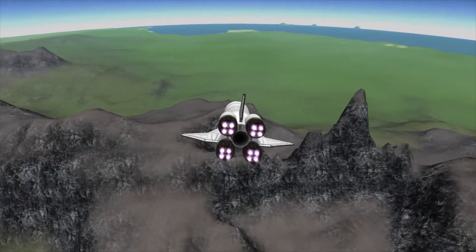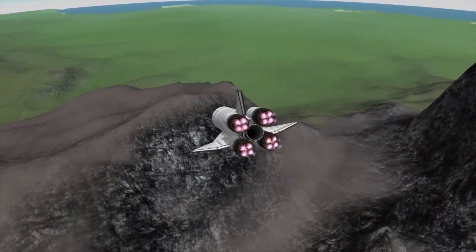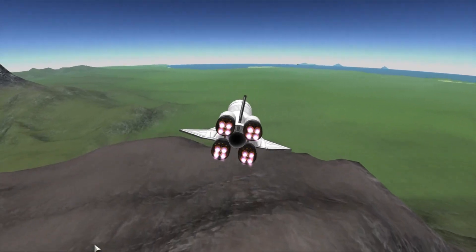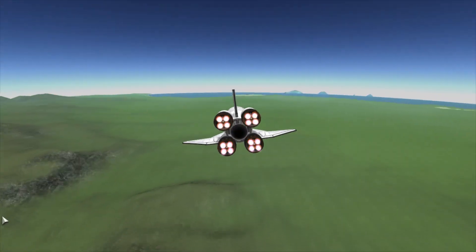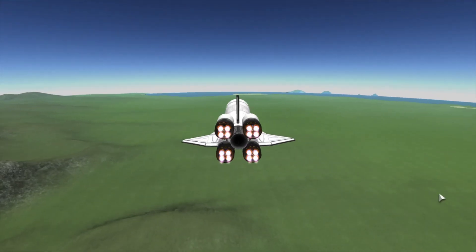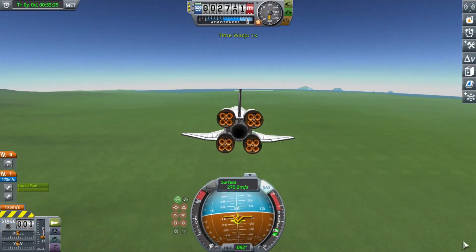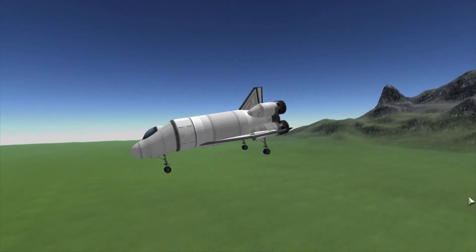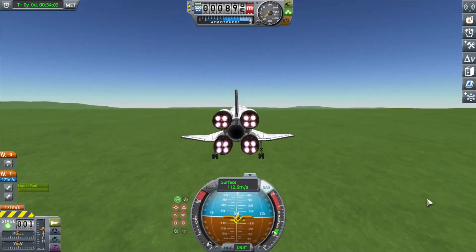You see me transferring fuel as far forward as possible, which does kind of help. I forgot to set it to normal as opposed to prograde, so I'm overcorrecting and the orbiter's trying to change directions against me — I'm fighting it. But coming down to a nice landing. There's the KSC off in the distance. I've got a little bit of fuel but not quite enough, so I'm just going to touch down here, and you'll see the interesting landmark I found.